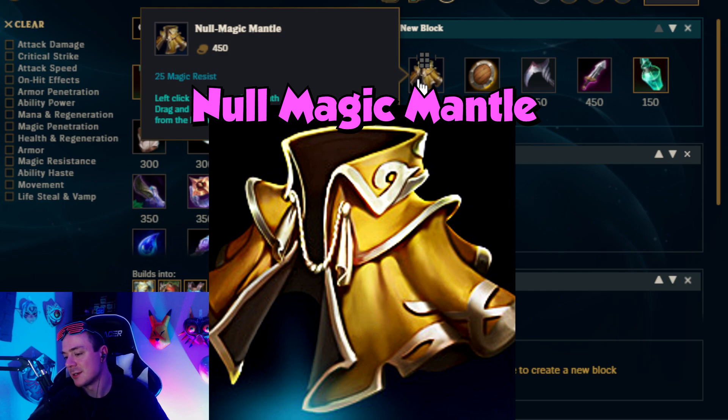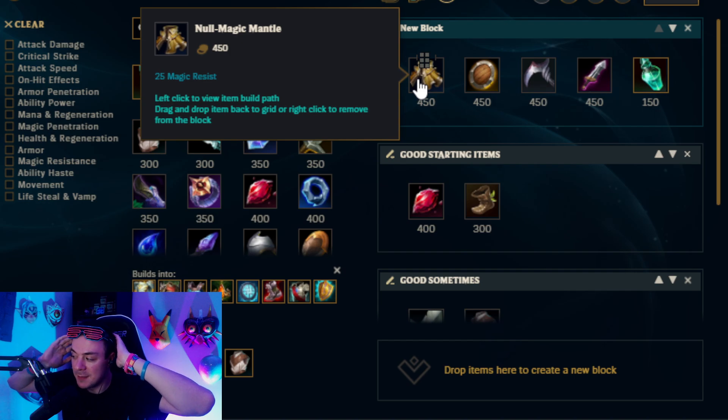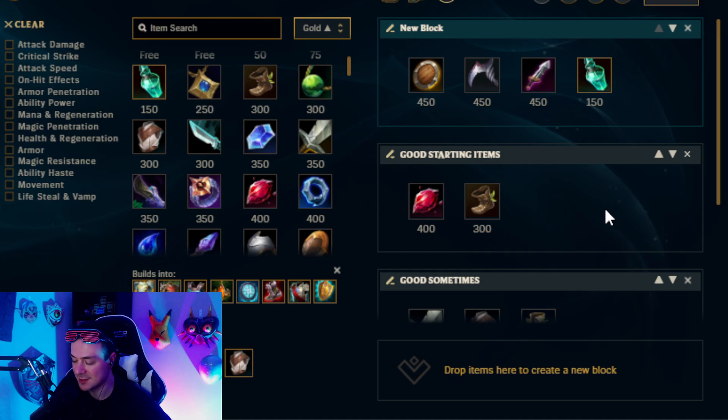Null Magic Mantle kind of falls into the same category as Cloth Armor. And what's worse about Null Magic Mantle is that you can only pair it with one health potion. Could this situationally be good? I don't exactly know. My math experts out there are probably going to have to work out some edge case scenarios as to whether Null Magic Mantle could selectively be better than a Ruby Crystal two-pot — maybe if the champion has percent damage early on, that could be justified. But based on my assessment, I don't think this is personally good to build. Does it have hidden potential? Maybe. So I'm going to go ahead and say maybe build it sometimes, although I have to say I don't think anyone's really realistically building it right now.